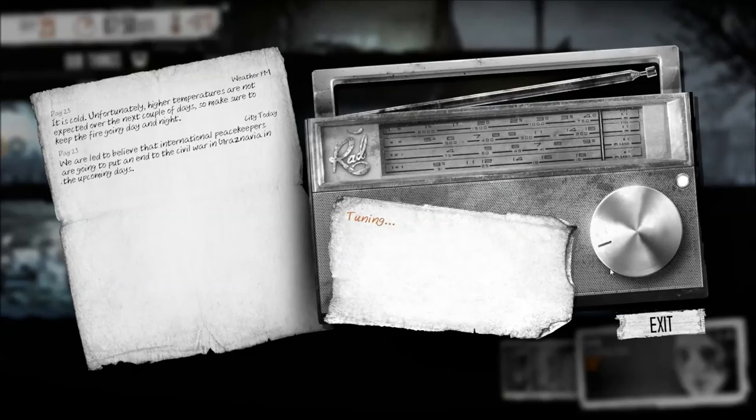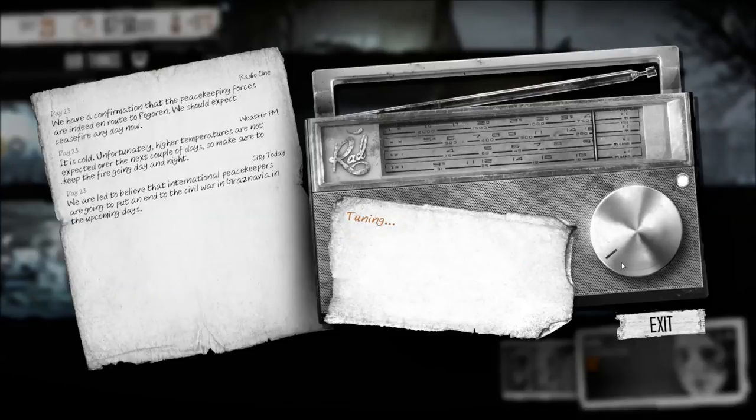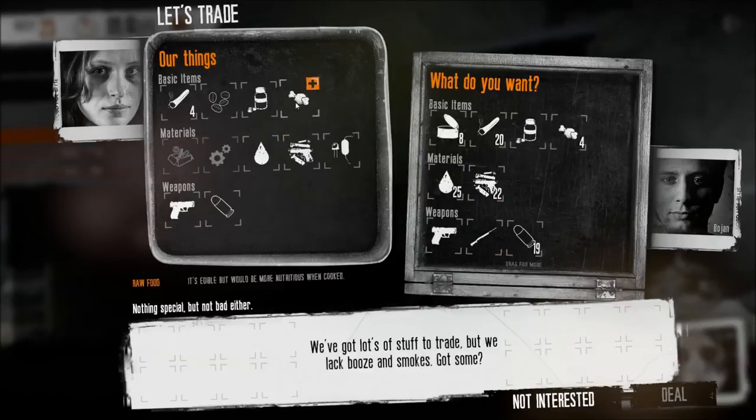As a general rule, you lose some item value during a trade. This means you cannot make a one-to-one trade — trading one piece of wood for one piece of wood is not possible. As a final tip, I normally trade away any excess medical supplies, since the hospital will heal you for free.